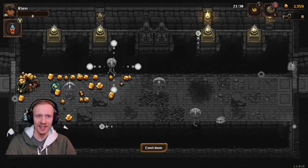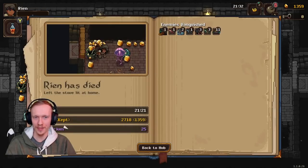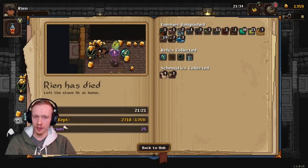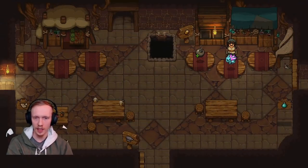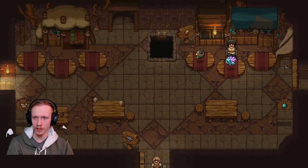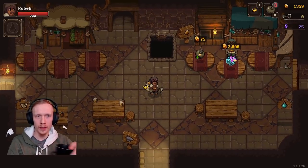This is the end of Rian — rest in pieces. So you don't keep all your gold when you die. Thorium is another currency for permanent upgrades — just kind of a recap here. Right now I only keep 50%, but there are some upgrades to make that better. That's probably one of the upgrades you want to get pretty soon. That's the blacksmith coming back. Rian is no more — we are now Robeb, bringer of peace, commander of all.